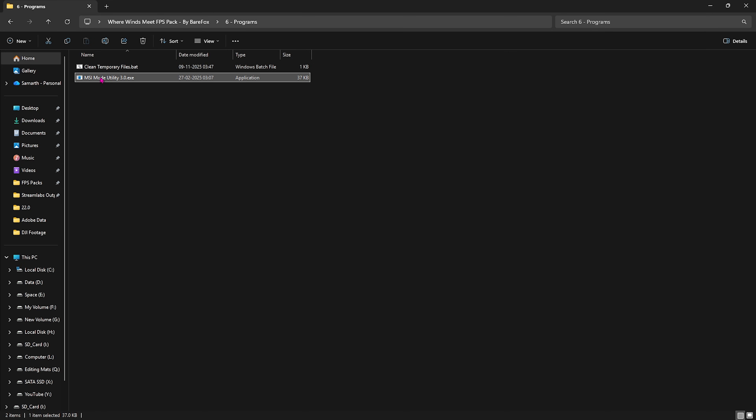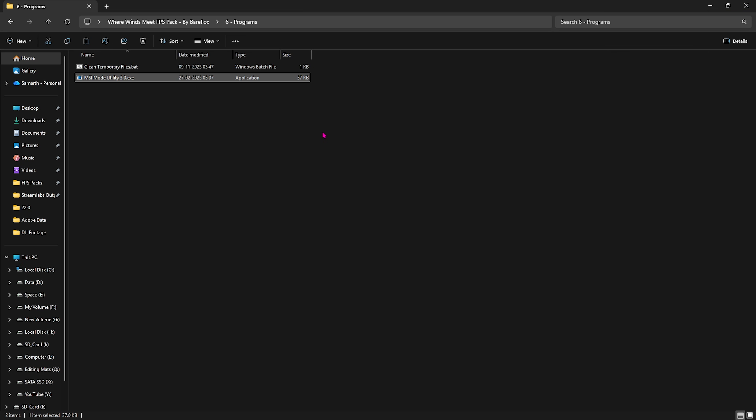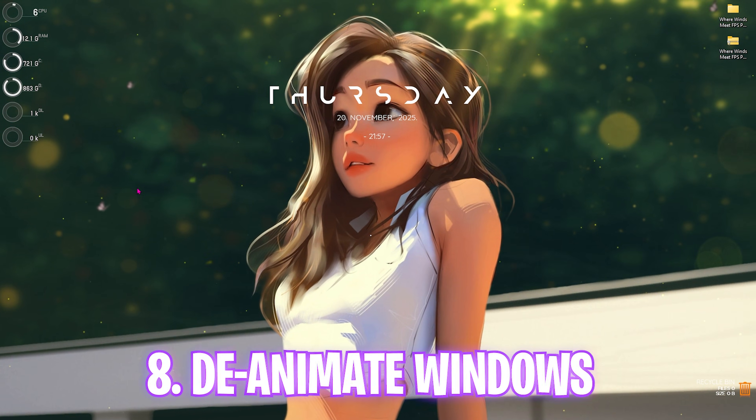Also included is MSI Mode Utility 3.0 — right-click and run as administrator. This software handles the interrupt priority of your hardware. Select your GPU in the list, click the MSI button next to it, set the Interrupt Priority to High, click Apply, and close. Once done, close the FPS Pack.